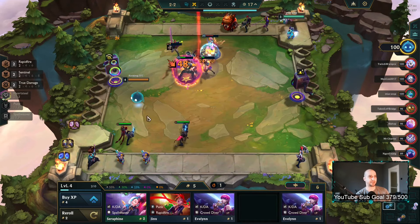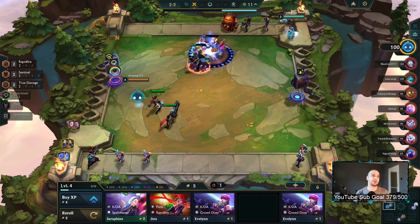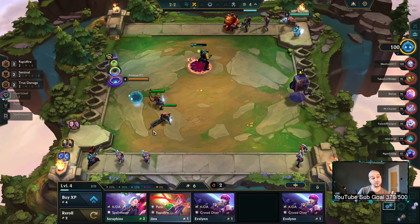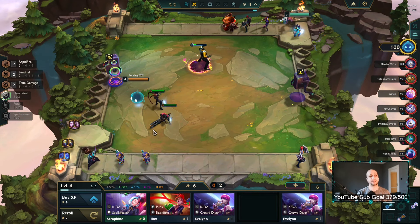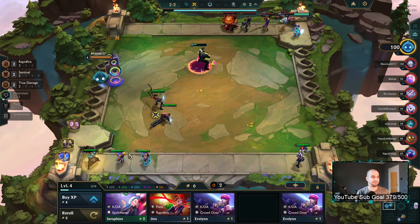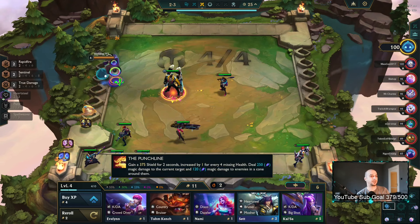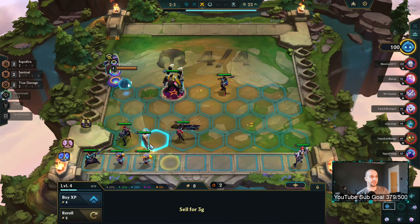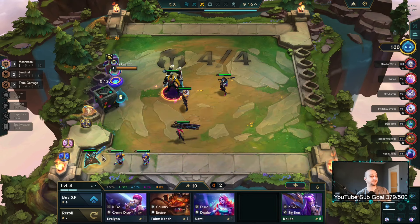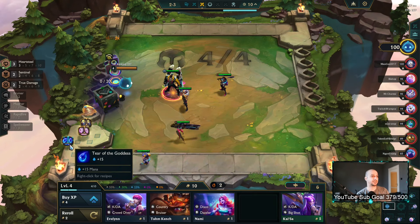We have decent items for Senna. Generally you want Shojin, Nashor's Tooth, and Rabadon's. The Shojin is her superfan item so you get that for free, which we have another one of. We can also go double Shojin — that's not even terrible, surprisingly enough. And then you just go six True Damage; ideally you get a spatula. We could also just play Heart Steel here for a turn.